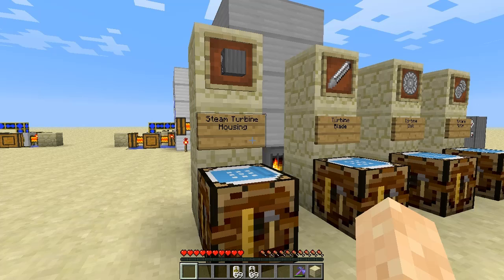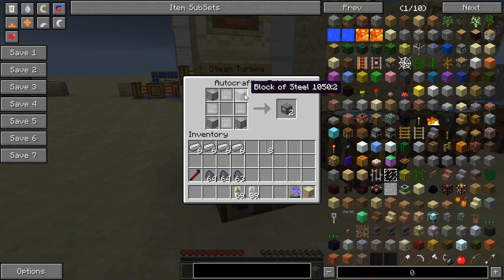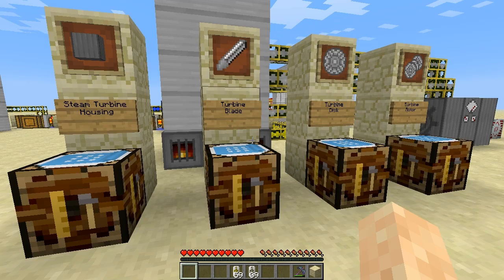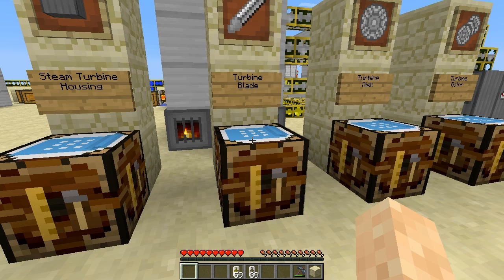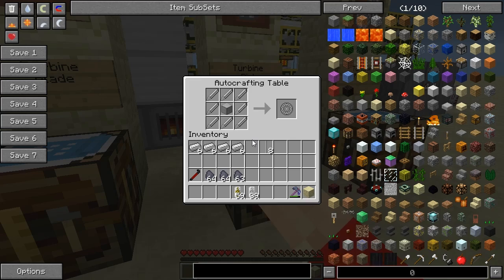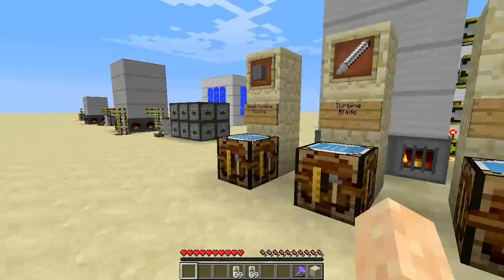The last item we're going to look at today is the turbine. The turbine takes your excess steam energy and converts it into another form of power — for example, IndustrialCraft power. We're going to need 12 turbine housings, made from blocks of steel and steel plates. You'll also need a turbine rotor, which you'll have to replace regularly to keep the energy going. You make turbine blades, then turbine discs by surrounding a piece of steel with blades, then take three of those discs to make a turbine rotor. You make the turbine by combining 12 turbine housings into the required pattern.